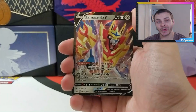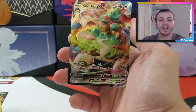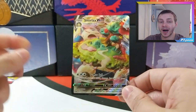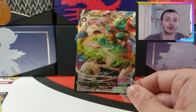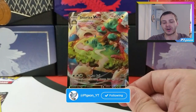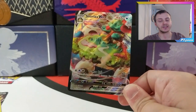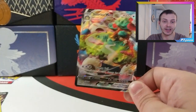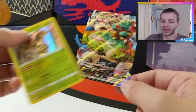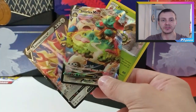Let's go through the pulls of today's video. We have the promo Zamazenta V, the Holo Flapple, and one of the chase cards of the Sword and Shield base set — Snorlax VMAX. This is a fantastic card but I have already completed Sword and Shield base set, so this is going in my trade pile. If you need this card, hit me up on Twitter and we can sort out a trade. I may actually send it off to get graded, but I'll see if anyone wants to trade first, as I'd rather go towards completing other sets like Shining Fates, Battle Styles, and Chilling Reign. But I'm over the moon with that — I never thought we'd actually get one of the chase cards. I've been Pigeon, I'll see you all next time for the Zacian tin!